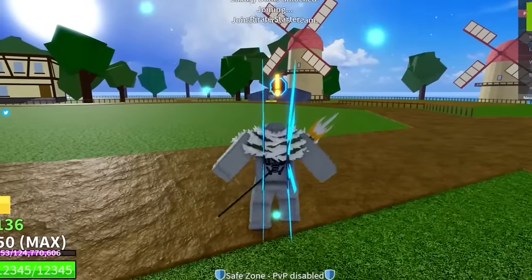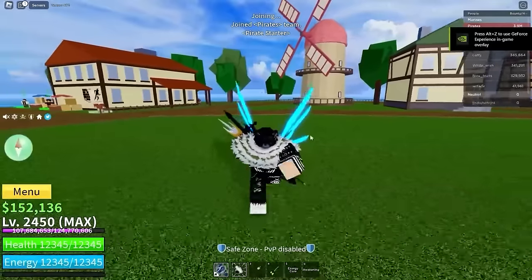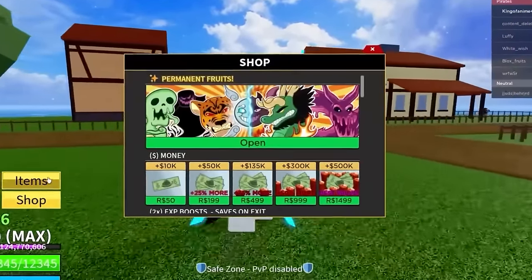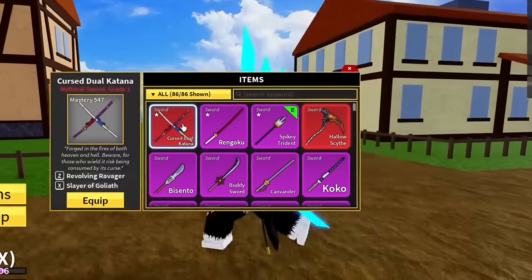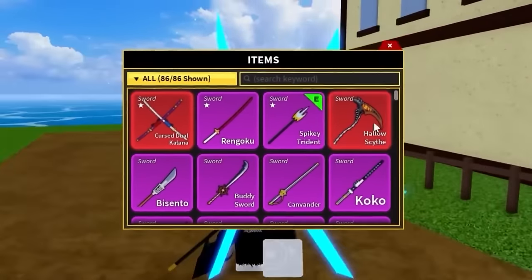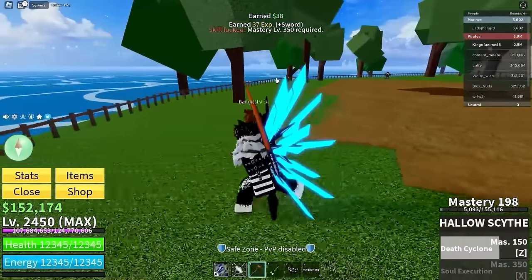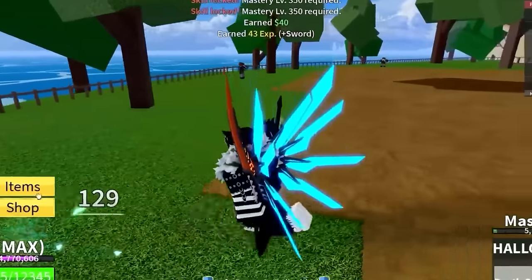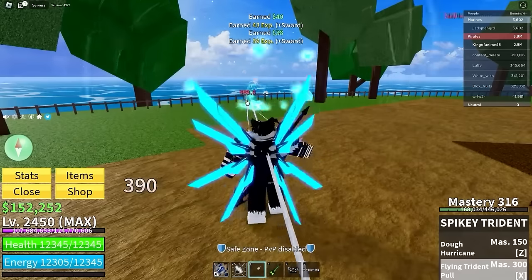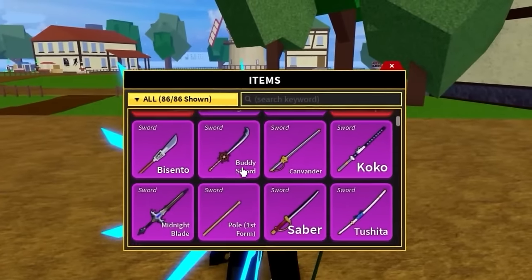Oh my god, he's in the first sea but he has V4 awakening — that's insane. Let's check his items: he's got the crystal katana, the ring, the spiky trident, the hollow scythe. Let me try the hollow scythe out — it's not even fully maxed out. Let me check the spiky trident too — that's pretty cool.